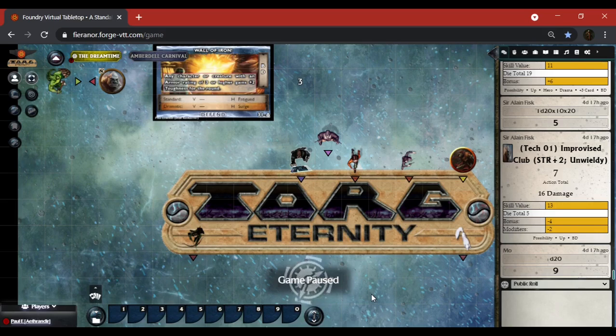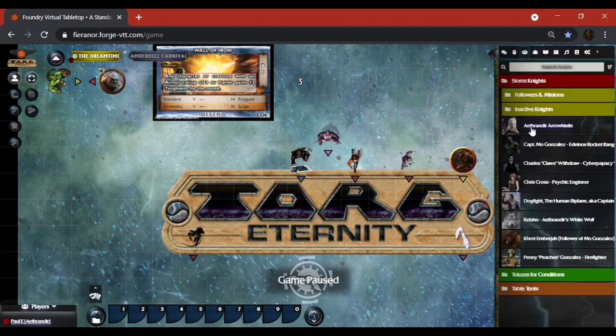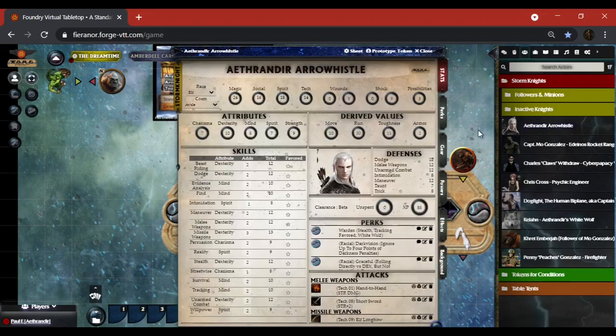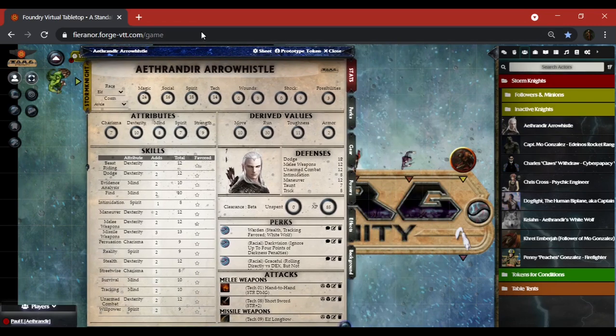The character sheet is built with minimization in mind so you can open a character sheet for your character. Let me go ahead and do that — I'll go over to Atherindy and open him up.